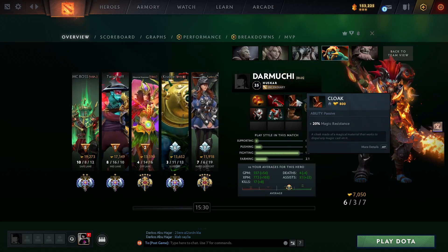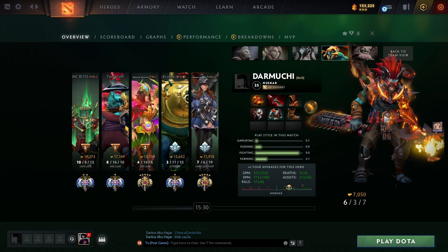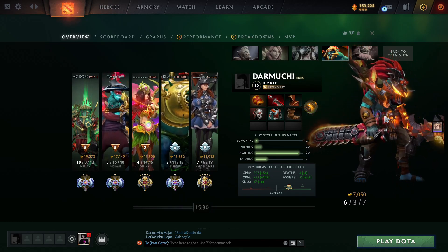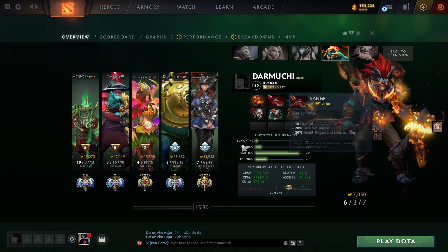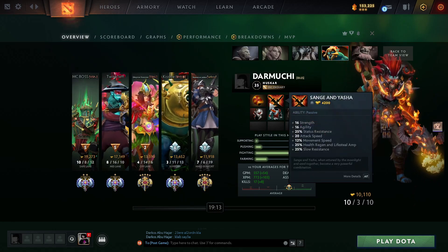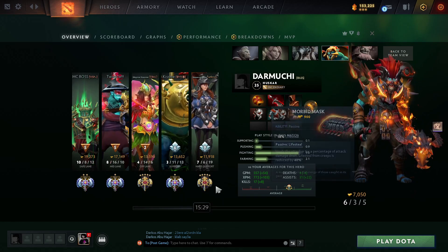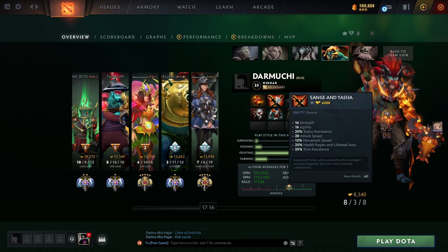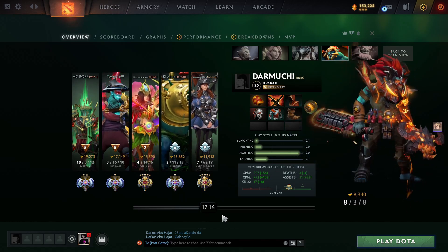You already have Sanje, Morbid Mask, Cloak — you're building items that are gonna make you survive. Just go back, make him overextend to you, and you're most likely going to survive because you're so tanky with these items. Then you go Sanje and Yasha — it gives you an extra 5% health and lifesteal compared to Sanje alone, and also gives you status resist and slow resist. What do you want more than that?